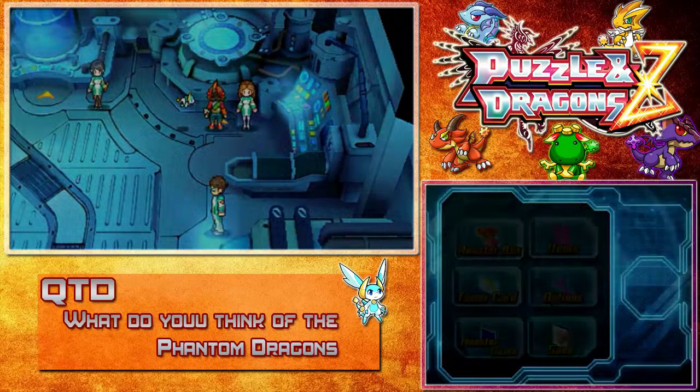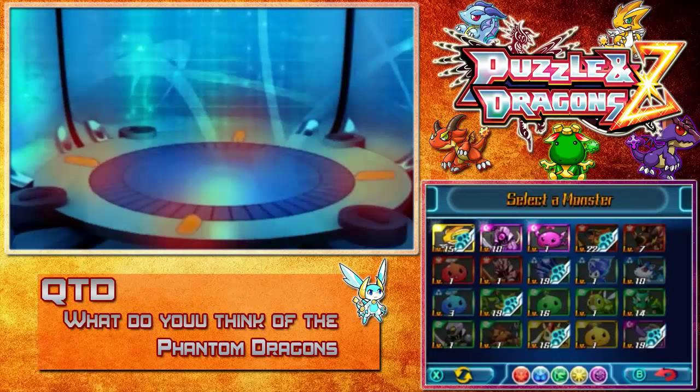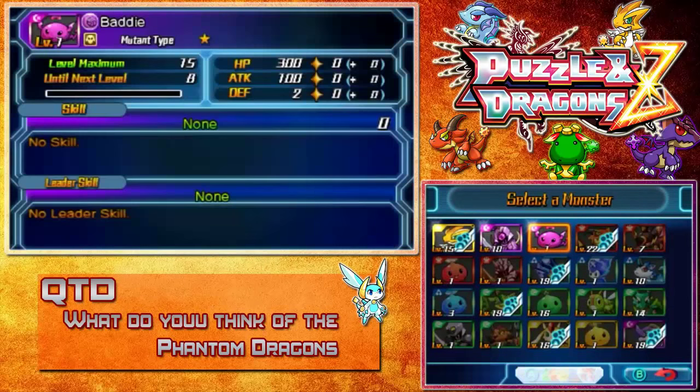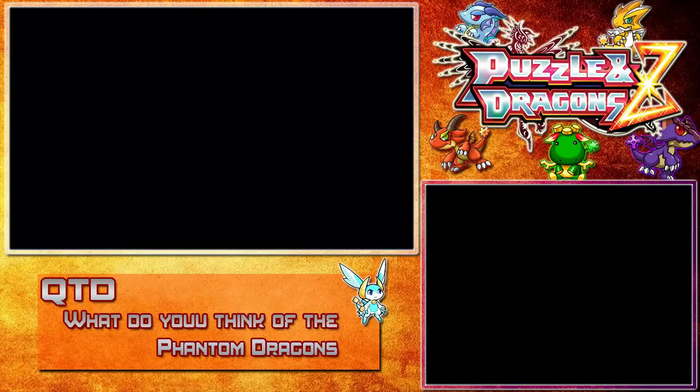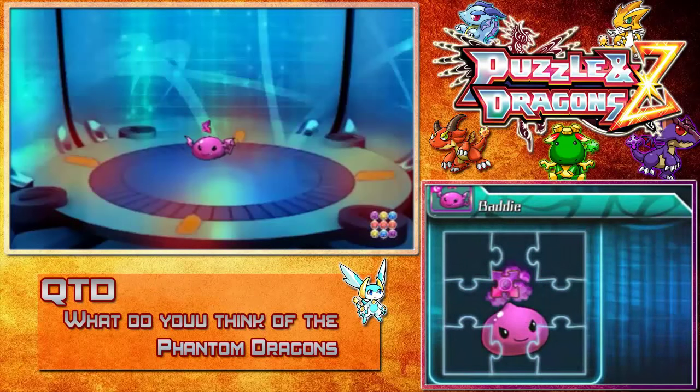With Hera! Okay, we got three monsters to evolve. We'll start with the Baddie — make a mega Baddie! The ultimate evil is underfoot, my friends! It's underfoot!